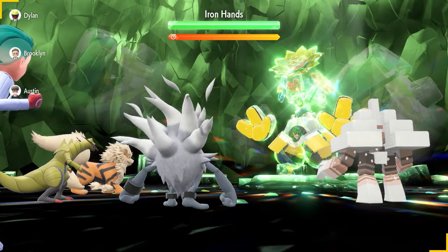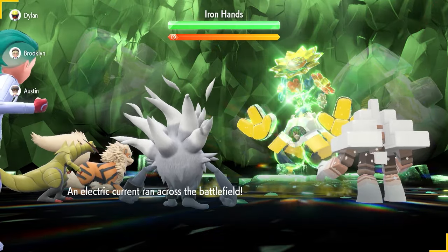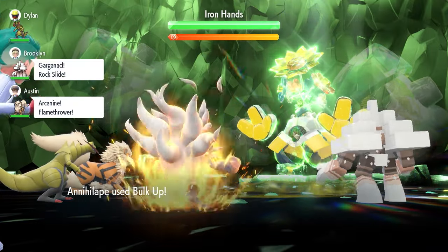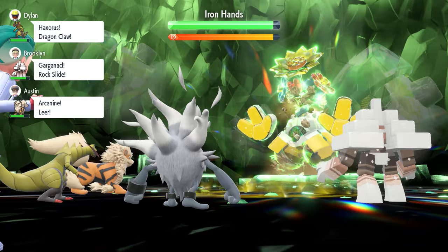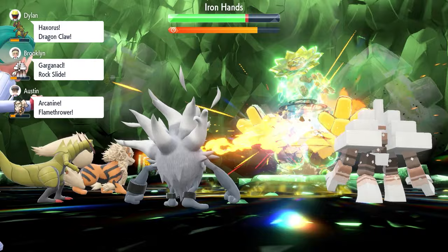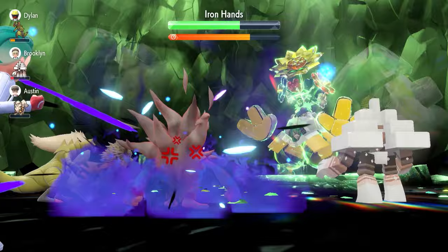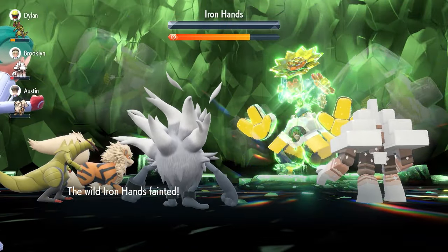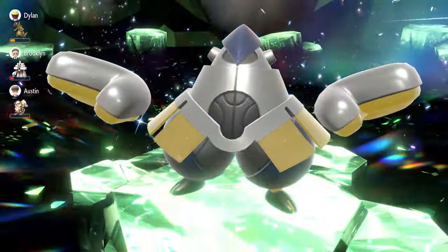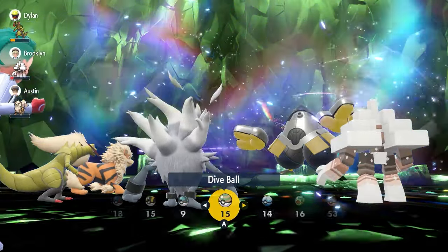For Violet players, use the same exact build and setup against Iron Hands. Turn 0 it is going to set up Electric Terrain, which won't really affect anything going into this raid. Set up 2 Bulk Ups to boost Attack and Defense by 2 stages, then go for 3 Screeches to lower Iron Hands' defense to minus 6. Depending on the Tera type — as long as it's not Normal — launch off Rage Fist. You'll have taken enough attacks to boost Rage Fist to a point where, with the additional boosts already set up, it's going to be enough to pick up the knockout, making this a very quick and easy raid.